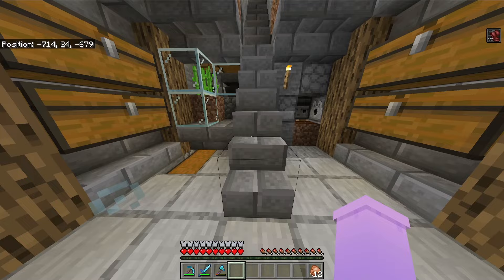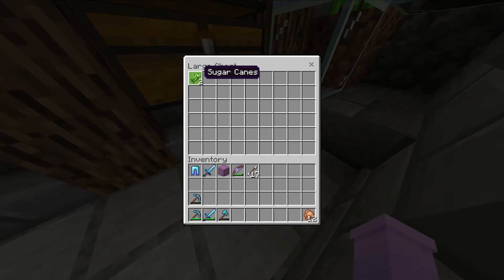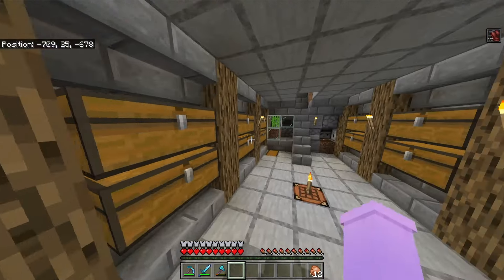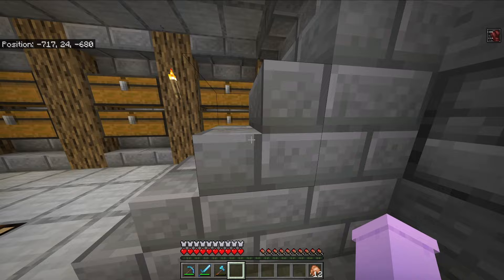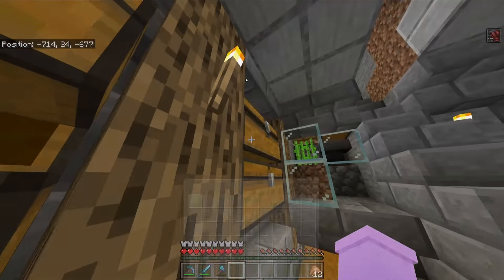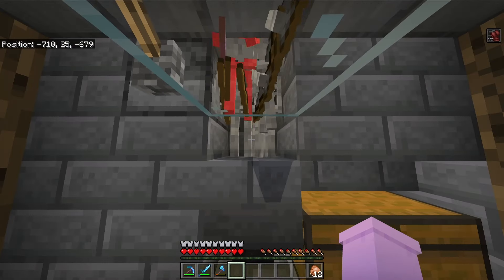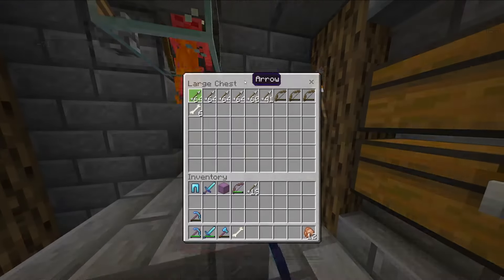This brings back some memories - this is my old sugar cane skeleton grinder. Basically just kill the skeletons, put the sugar cane in this mini farm, and this is before you could do the cheese thing from the other world. You actually had to let the sugar cane grow or use bone meal. There's a lava thing there - that's pretty nice.